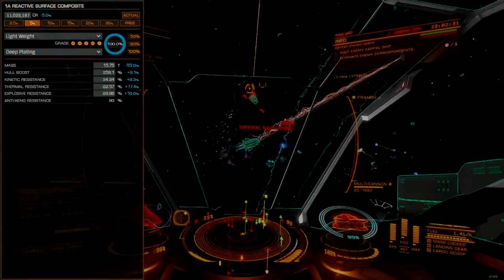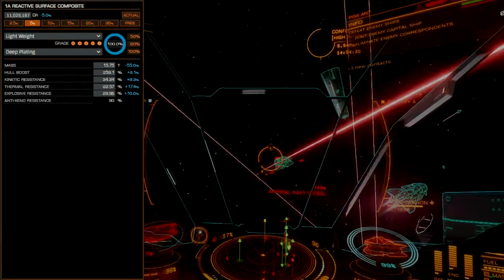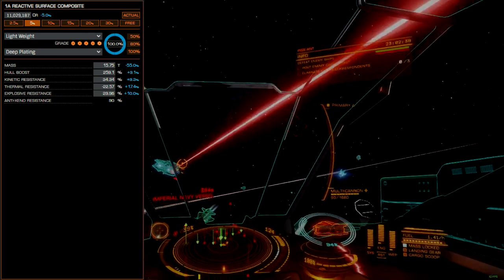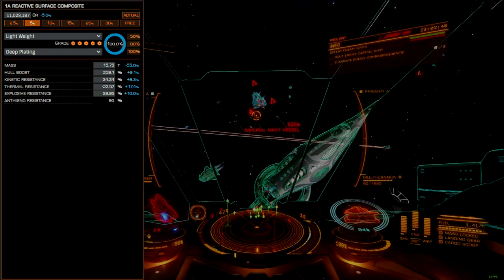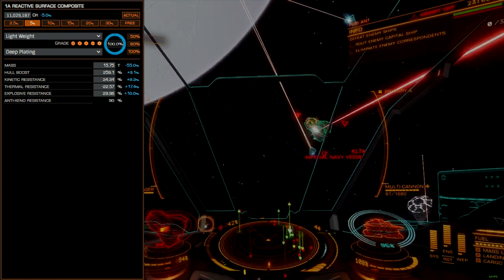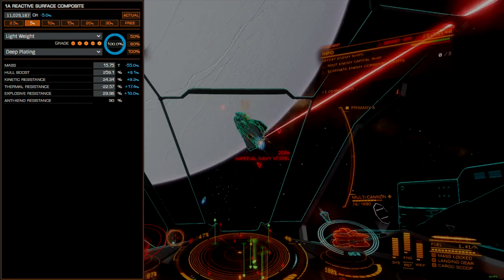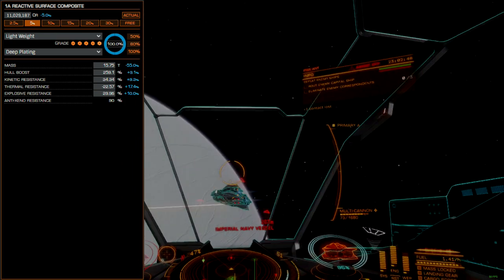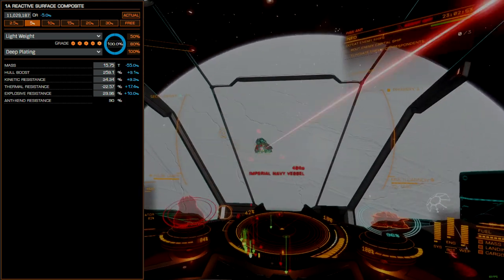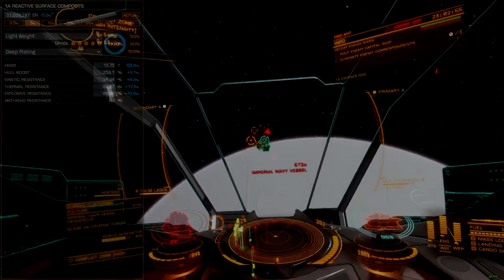Armor is reactive surface composites with the lightweight blueprint and deep-plating experimental effect. We lose out on raw hull endurance with this blueprint, but shed about half our armor weight while still gaining some improvement to all armor resistances. Heavy-duty armor is possible here, but has a more exaggerated impact on speed and maneuverability than would be realized on other ships.